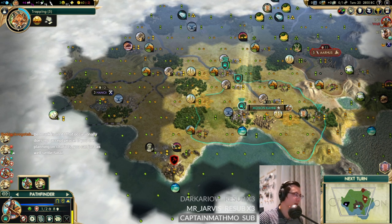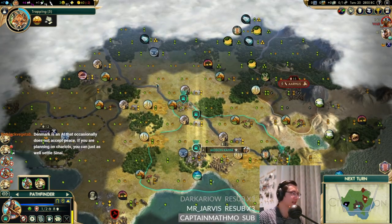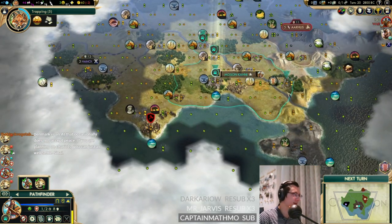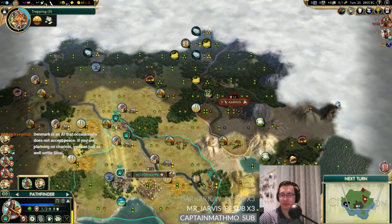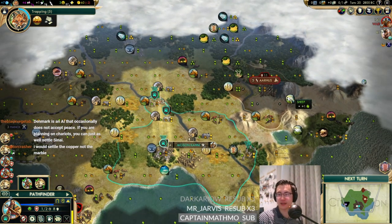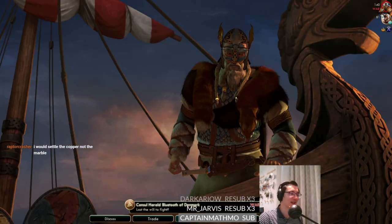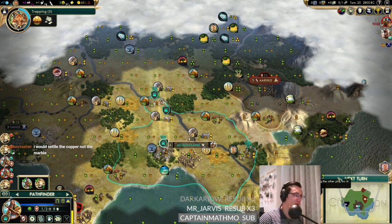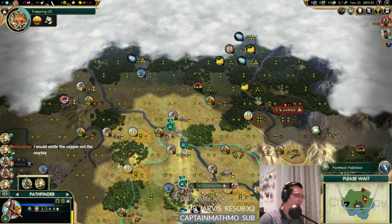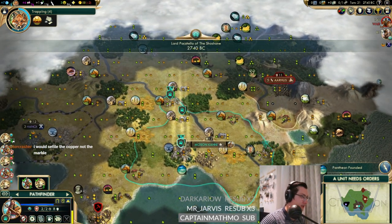We've got this at least - that's nice yields: two iron, two horses. Marble is a terrible city says Arnold, but it can borrow some tiles off the capital, gets the wheat, bison, and horses. Capital's perfectly fine. It's kind of more for another cargo ship city. Denmark is an AI that occasionally doesn't accept peace. If you're planning chariots you might as well settle Sinai - though we won't be able to get around for it.